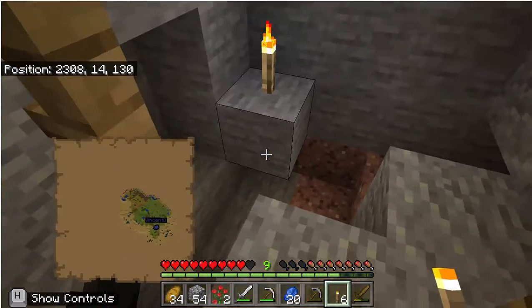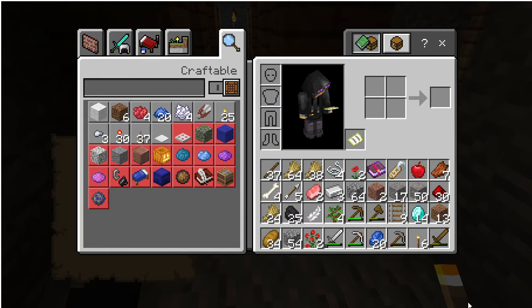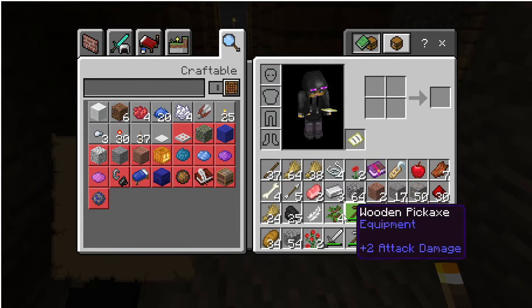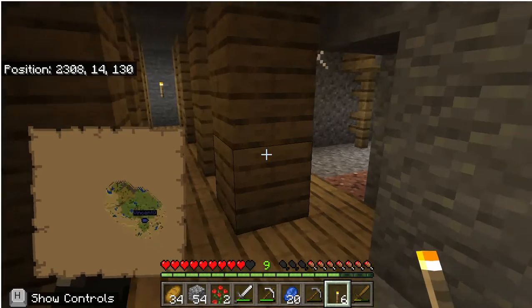Things look pretty good for me — 14 diamonds, 53 iron, a name tag, way too good of an enchanting book. Like, put those on some diamond boots and you're ready to go. Cobblestone, pork, got some lapis. Decent amount of levels from mining all of this stuff.